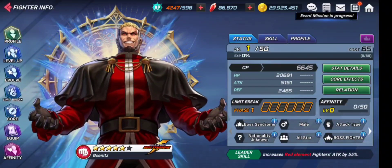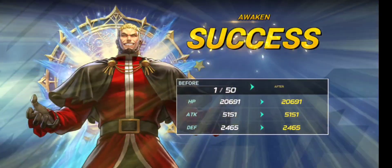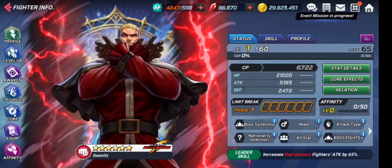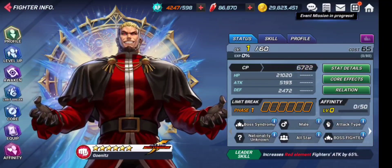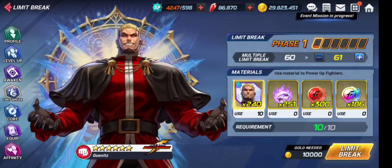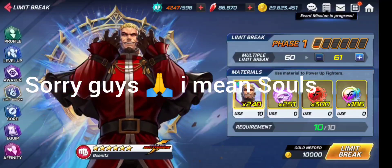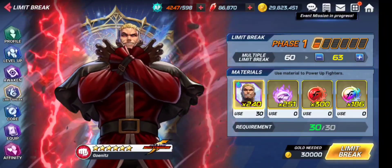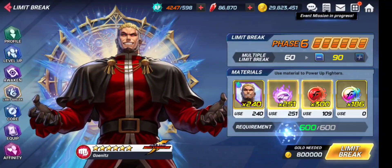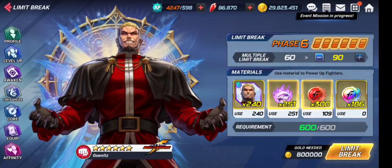Without much further talk, first we are going to evolve this character. Let's check the CP — we're at 6,722 right now. Please remember this number and we'll check the CP count once we finish our leveling process. Let's go and limit break this character. To limit break to level 90 you will need 600 of these souls.